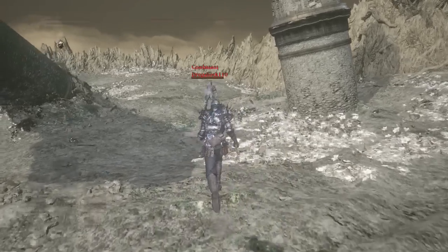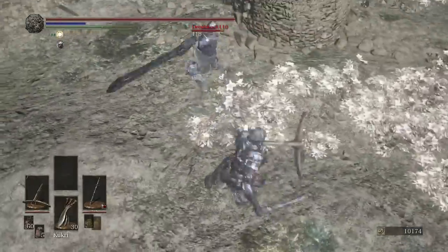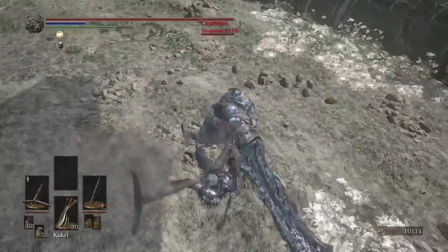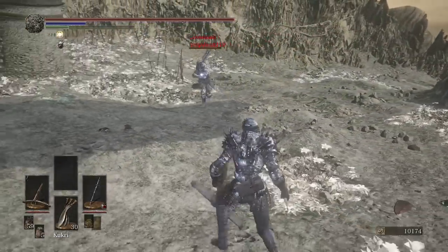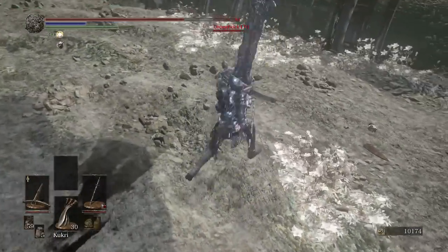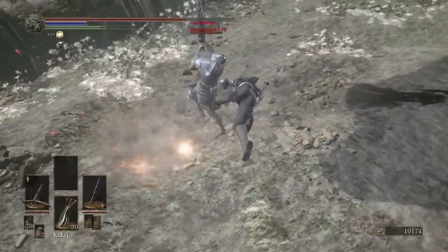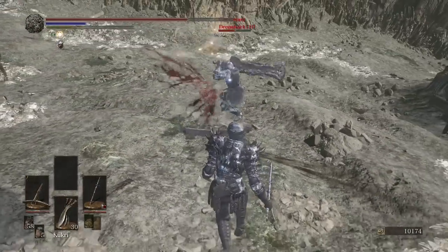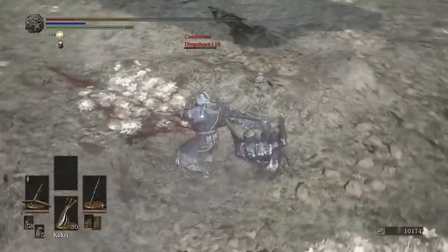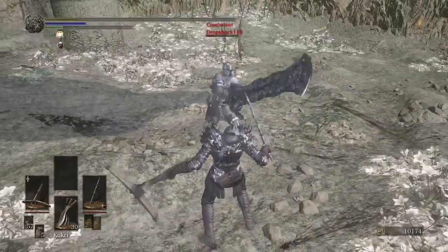Our opponent has the Fume Ultra Greatsword. I think she has the same helmet as us — or is that an Elite Knight helmet? That was a perfect time to shoot him with a crossbow bolt. That was scary. Backstab! Not as good as a backstab, but I built up more bleed.